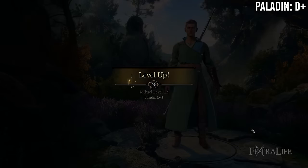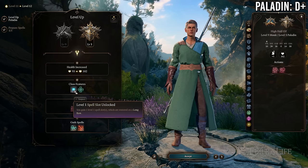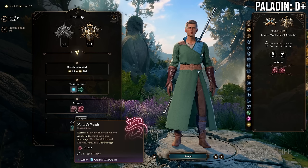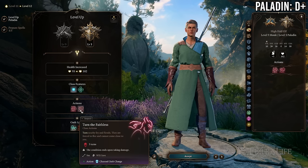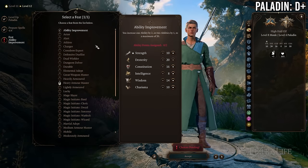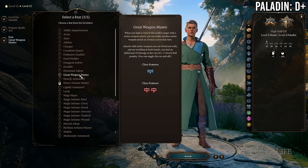At 9 Monk / 3 Paladin you gain some oath spells and Divine Health, losing Improved Unarmored Movement and Purity of Body. This is probably a wash — if going Monk/Paladin I'd either stop at 10/2 or go much further. At 8 Monk / 4 Paladin you gain a feat but lose Advanced Unarmored Movement and some unarmed damage. Since you'll be using a weapon most of the time anyway this is not as bad a trade-off and is probably fine.